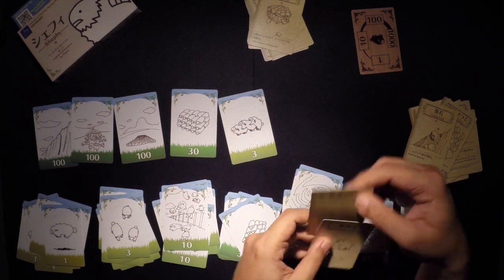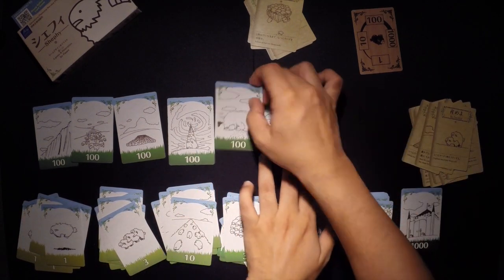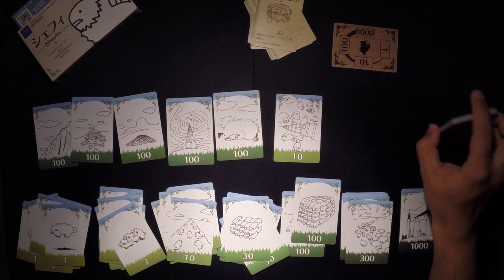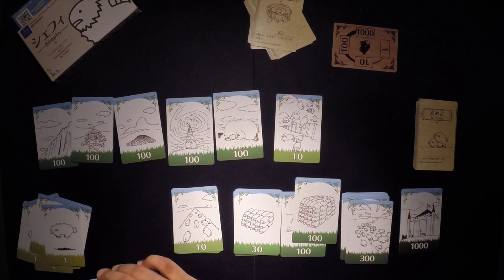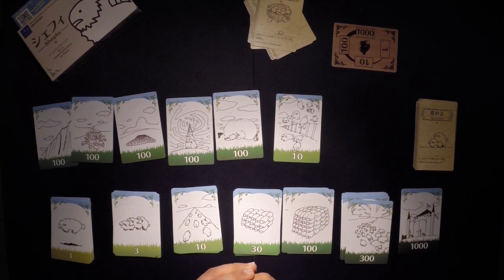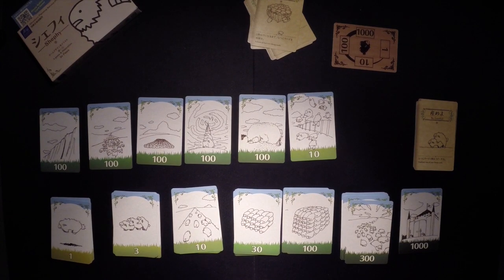I'm going to use Golden Hooves to upgrade my 30 to a 100 — that's a 3 to a 10 — and Be Fruitful to duplicate this 100. But I was close. I have 510 sheep when the Angry Sheep had raised 1,000. They have come and they have eliminated us all. That was close — 510 sheep, anyway.